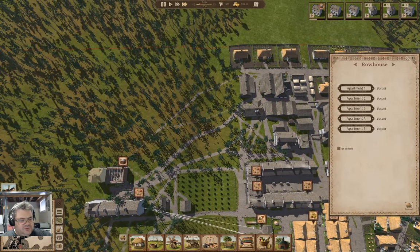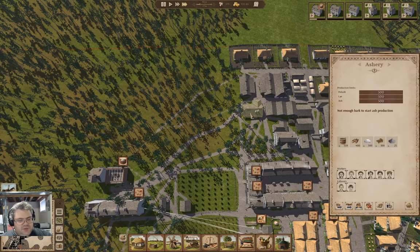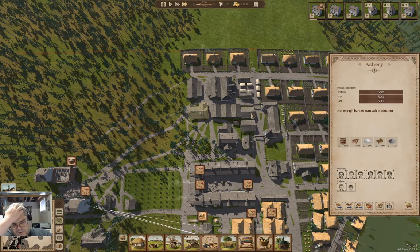That's a row house. We've got an ashery - that was the thing I was just building. And we are building up potash.